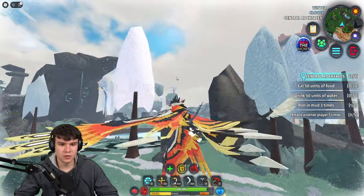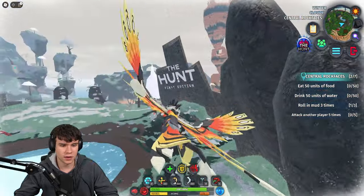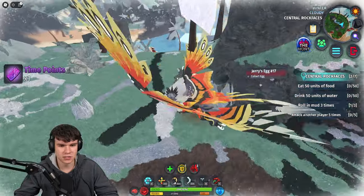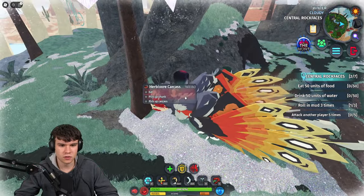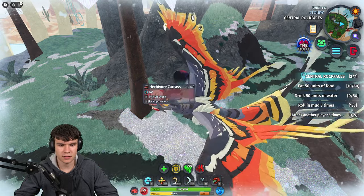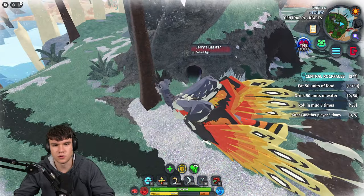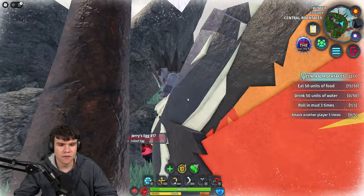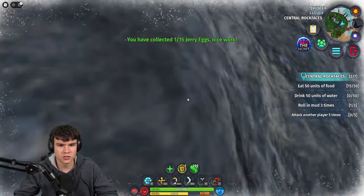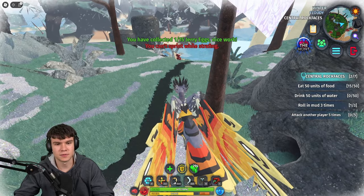Pretty much what we need to go in and do is find these Jerry Eggs that are across the map. First of all, I need to get myself some food here, because if not I could end up in a bit of a sticky situation. Luckily enough, we've just found some food over here. Follow me for these Jerry Egg locations right now. As you guys can see, the first Jerry Egg is just in there. There is one of the Jerry Eggs — we've collected one of the 15. That's one.